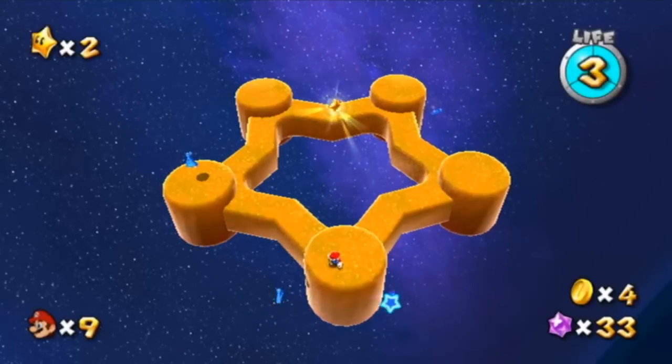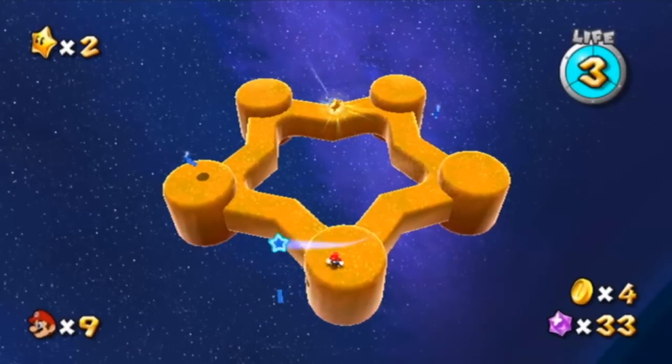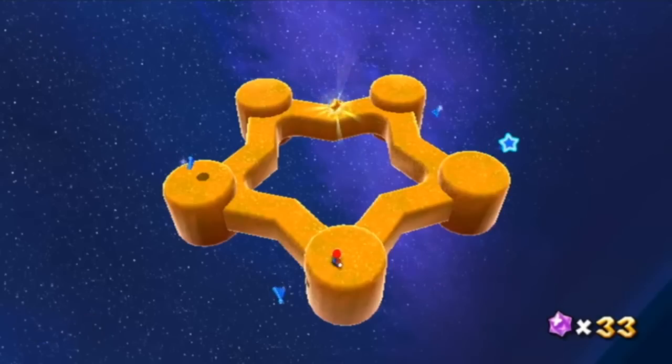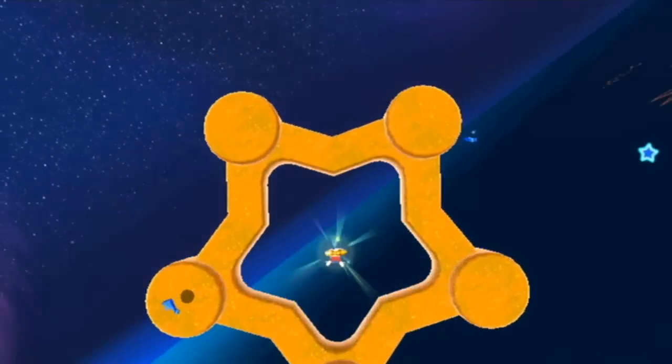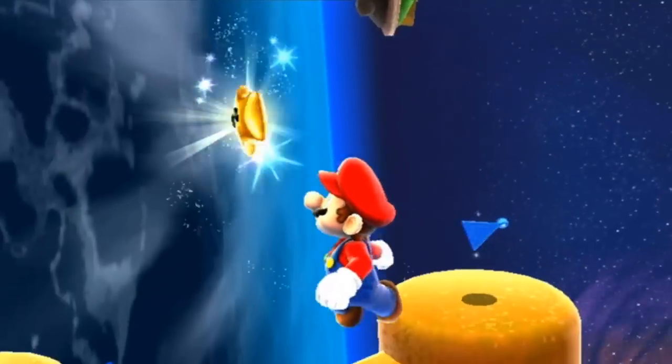What these blue star chips do is they will create pull stars around at each of these points here to pull you eventually into the star. But if you long jump, you can get the star that way. How about that?